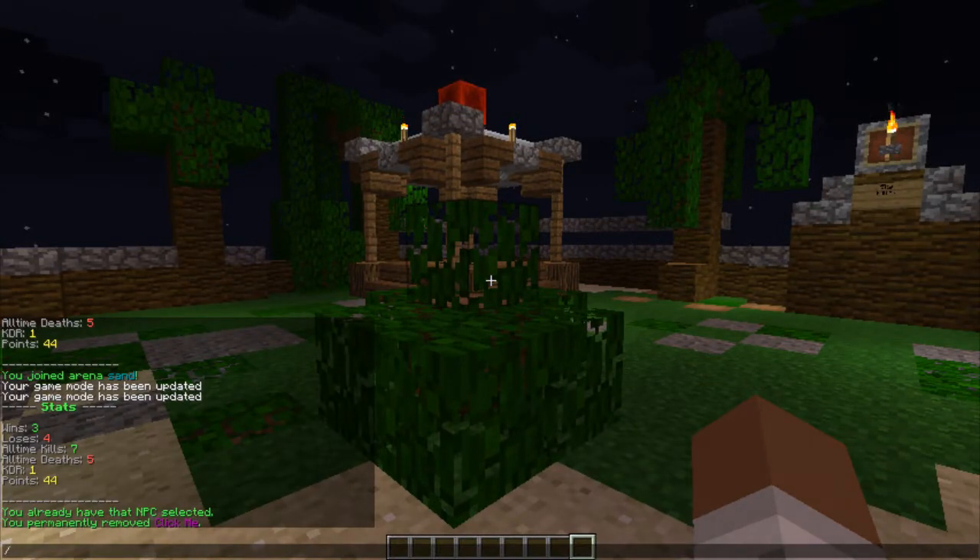So, slash NPC create. Now, these two characters are color codes — if you guys do not know what color codes are, do check out the Minecraft wiki, which will have everything you need. So, with a color code and a name, I'm gonna call him 'Click Me' as well. There we go.